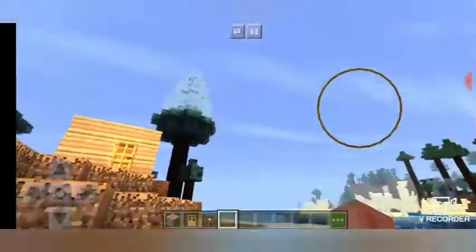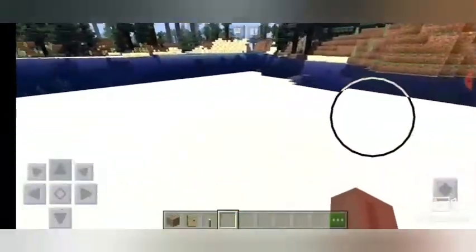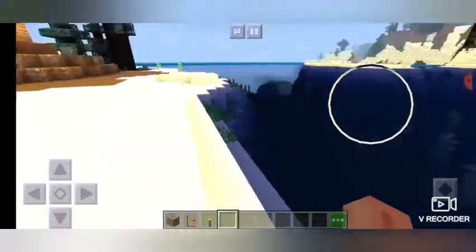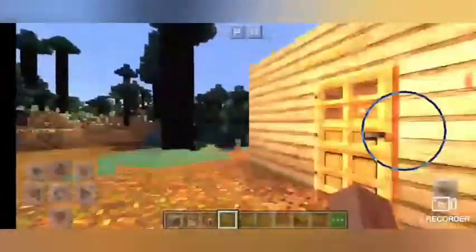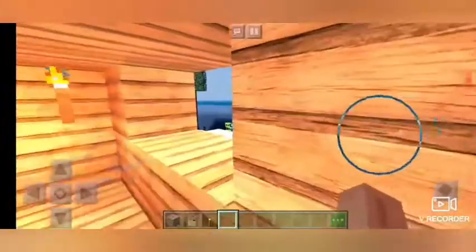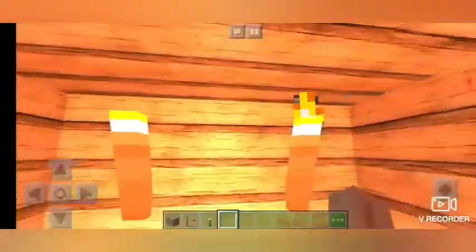Just look at this — doesn't this look insane? It's kind of like a mango look, and the water too, and that kind of texture, but it looks amazing. I built a little house as an example. They gave the wood so much depth and even a little texture too. This is so cool.